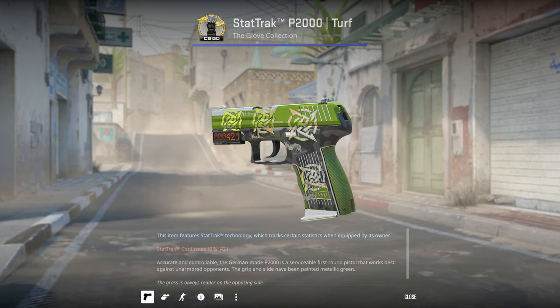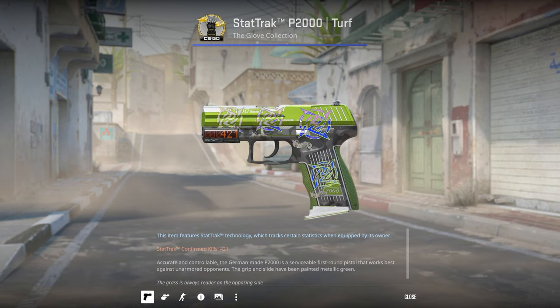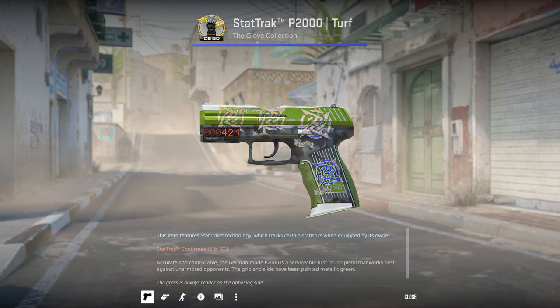I'd normally have the USP equipped but I probably like the P2000 craft more. The StatTrak Factory New P2000 Turf has these NIP Paris holos — they go between green and white which match the skin very well, and also a bit of blue which is a very nice accent color.